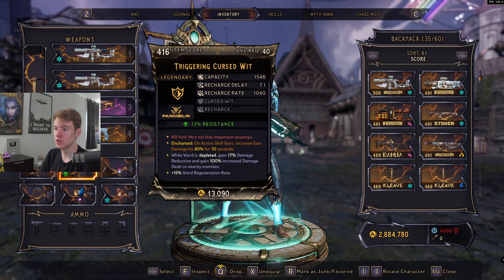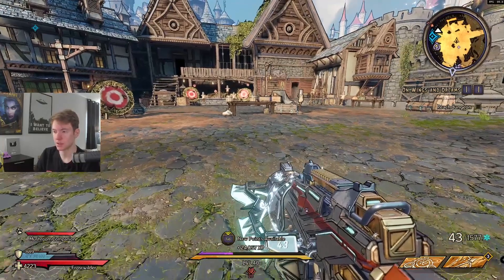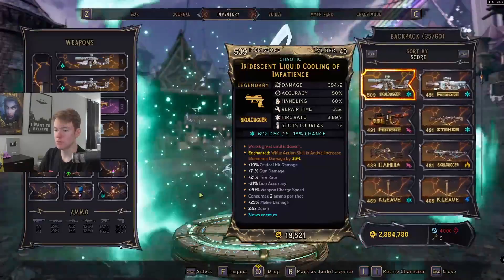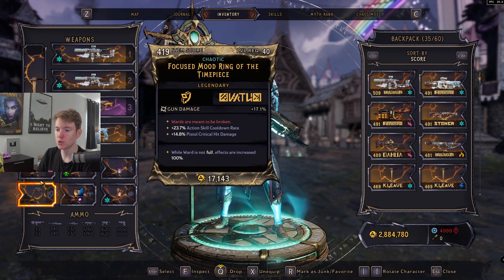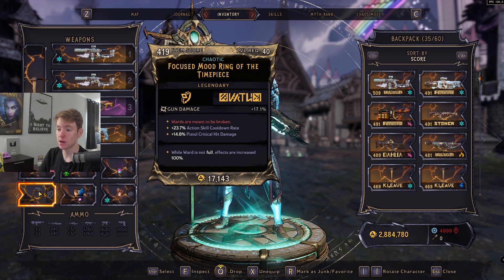For the shield you want a Cursed Wit — this increases your damage reduction and gives 100% increased damage dealt whenever you are nearby an enemy. If you can get extra fire rate on the bottom roll, that's ideal. Our shield is always going to be at 50% so it'll get knocked off fast and we'll get that extra damage. Pairing very well with Cursed Wit is any ring that gives 'while ward is not full, effects are increased by 100%.' We'll have 50% shield all the time, so we have access to this constantly — that's 34% flat increased damage.